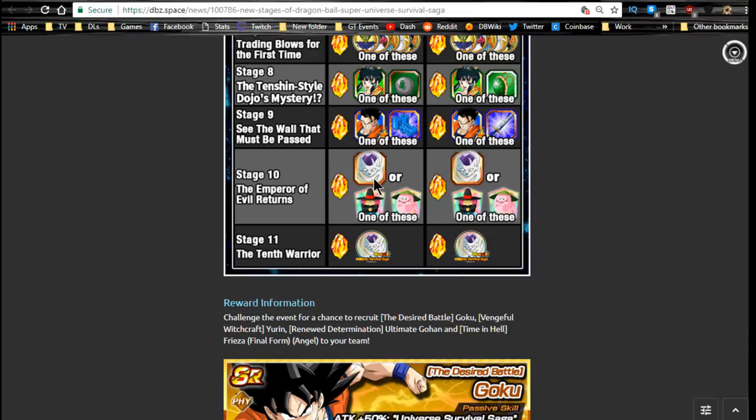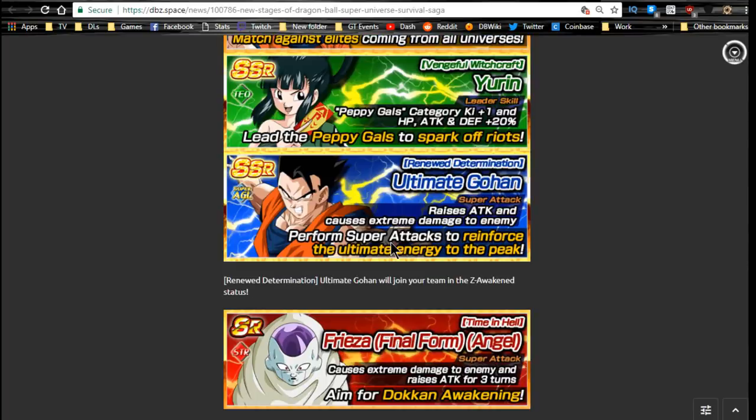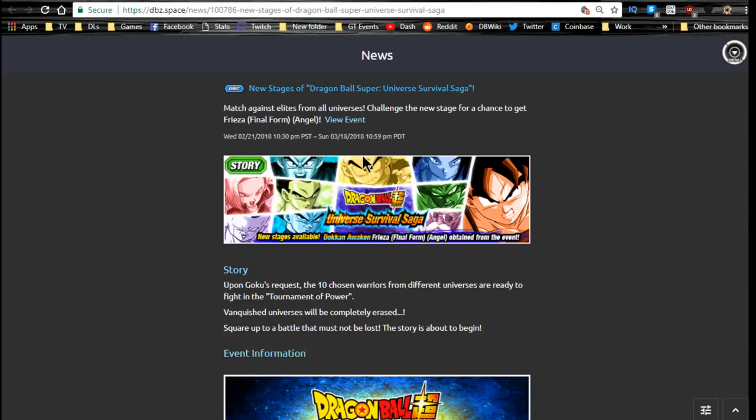He also Dokkan Awakens into a Revived Golden Frieza or Angel Golden Frieza, and he will feed into the Future Revival leader, which we should be getting soon. Stage 11 is the Dokkan Awakening medals for him. This is a really cool event — I actually really enjoyed it. It runs until March 18th, so you have a lot of time to grind.